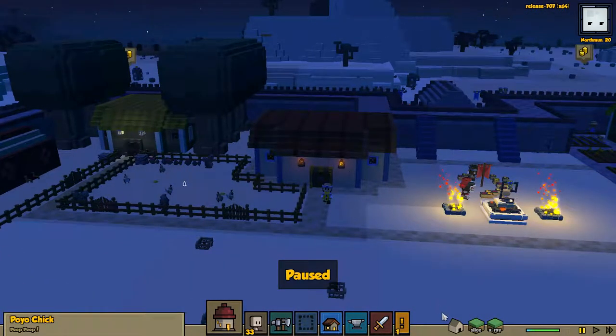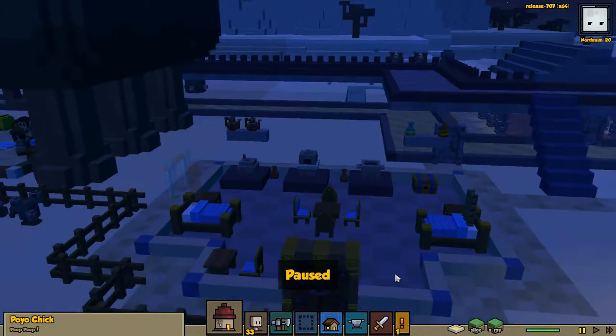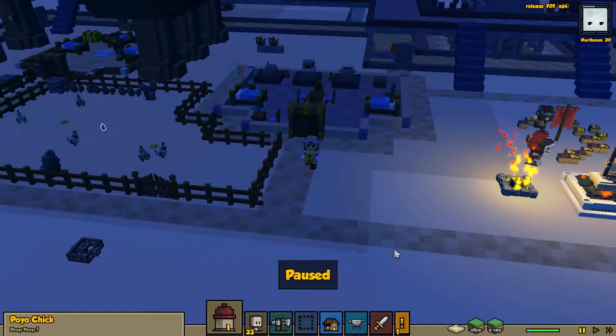I also went ahead and built this little house here. So this is our cook slash shepherd's house. As you can see in here, I have all the little cook's items in here, trying to make it look like a little bit of a kitchen, and they've got their own little dining area and a writing desk and things like that.